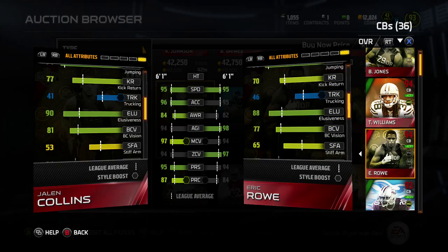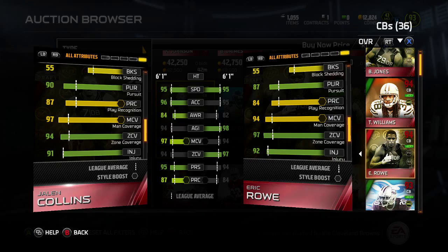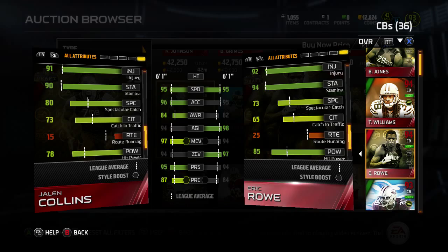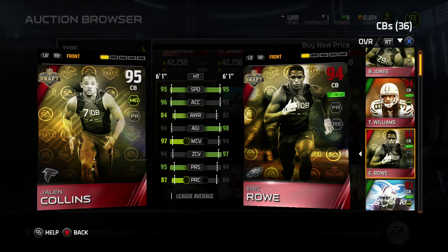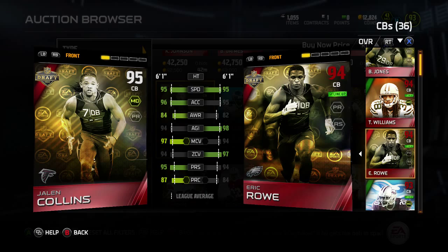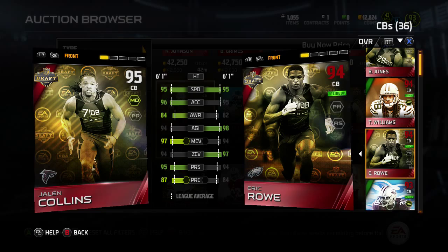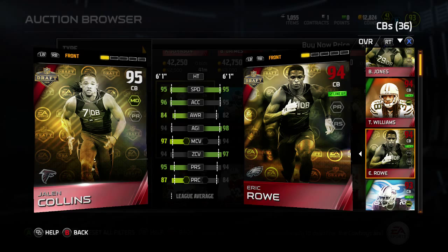Eric's better in the tackling department. Jump is the same. Block shedding's the same. Jalen has a little better pursuit. But for the most part they're pretty even. Eric hits harder with that 85 hit power. Jalen has better spec catch. They're really pretty even cards — Jalen looks better on paper since he has more green lit up on his side, just because he has one better acceleration and one better press. But he's not really that much better than Eric Rowe. They both look like really good cornerbacks.